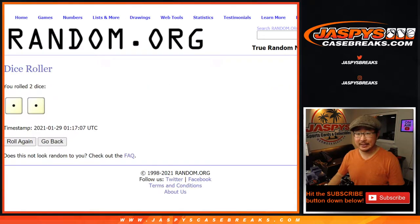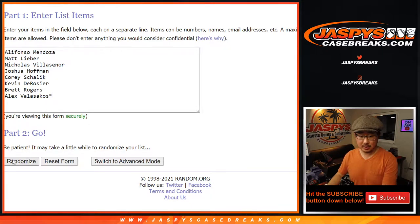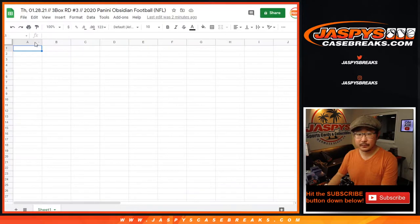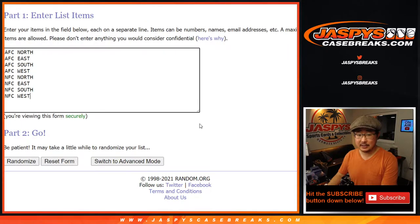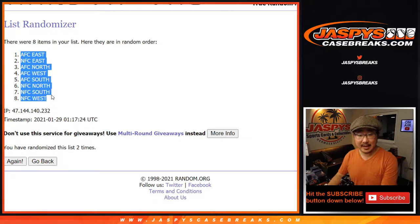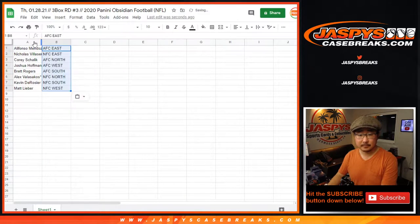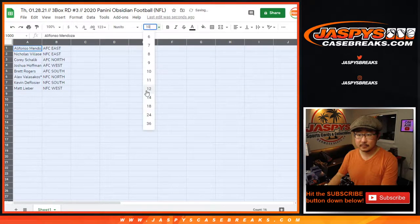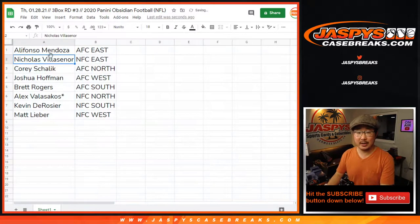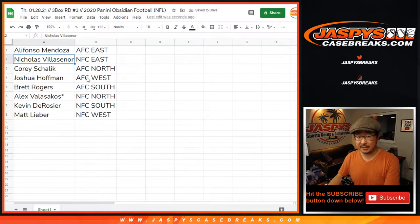Randomize each list two times. Snake eyes — one and two. Alifonzo down to Matt Lever. And then snake eyes for the divisions, one and two. Good luck. AFC East down to the NFC West. Alifonzo with the AFC East, Nicholas with the NFC East, Corey with the AFC North, Josh AFC West, Brett AFC South, Alex NFC North, Kevin NFC South, and Matt with the NFC West.